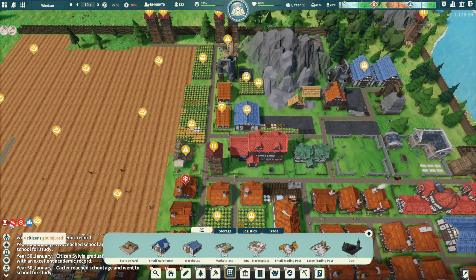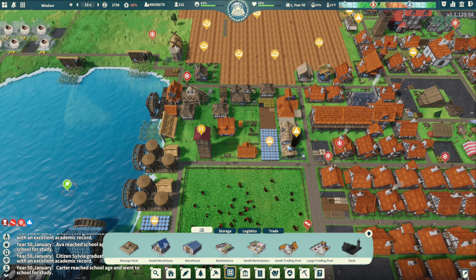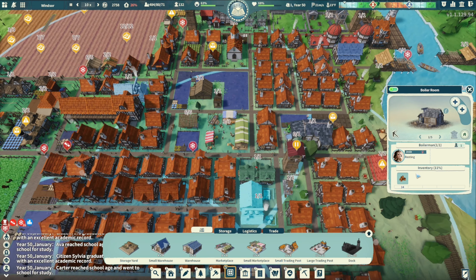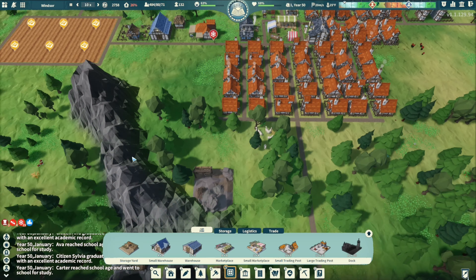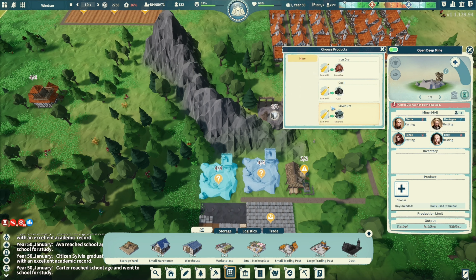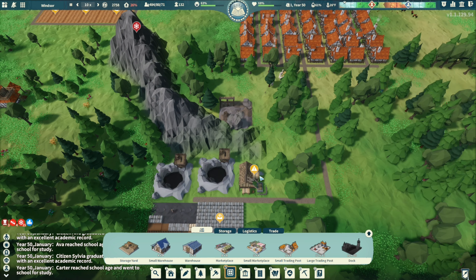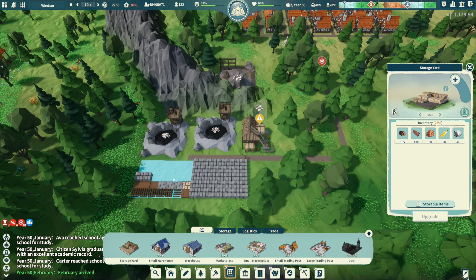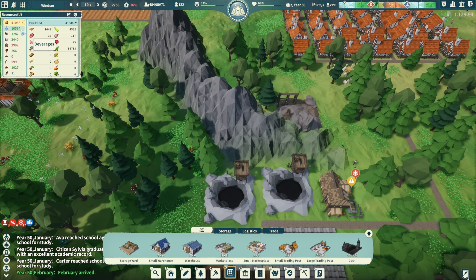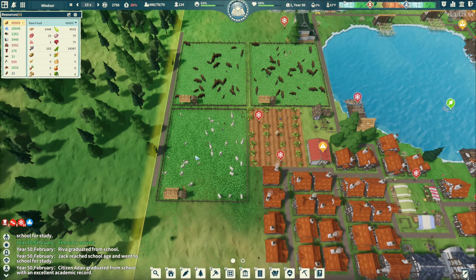Three years until the bandit camp. Four citizens are injured and some are cold. We're still using domestic fuel — I thought they could use coal. Hmm. Silver ore is coming in. Wars around 3,000 or so.